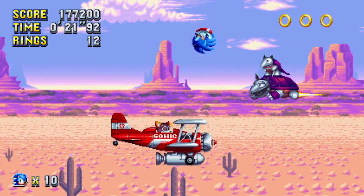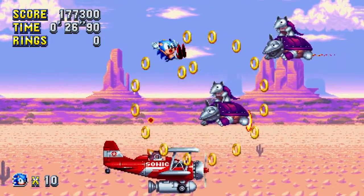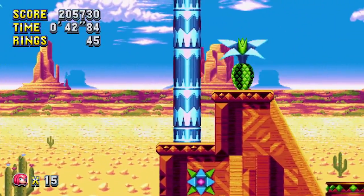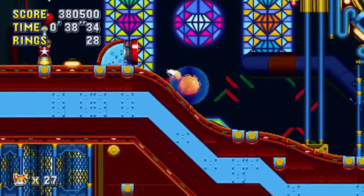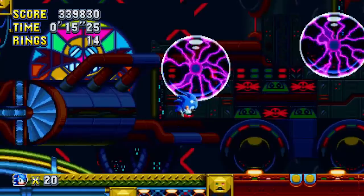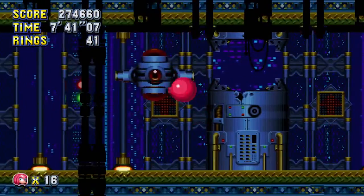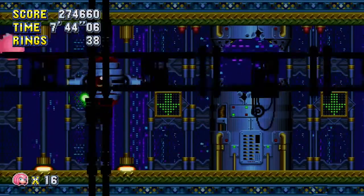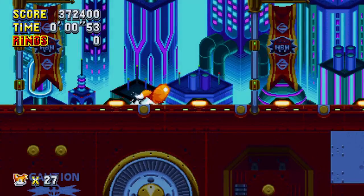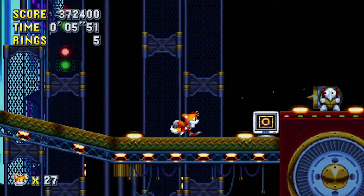Mirage Saloon is iffy though. It gives a callback to Sonic 2's Sky Fortress Zone, but that level was never fun to begin with. Thankfully, Act 2 ditches the gimmick for some good old platforming. Overall, it's a decent level. The only zone I am disappointed with is the final zone, Titanic Monarch. This zone encapsulates everything that could go wrong with Sonic's level design. The levels go on far too long, with the last act taking up to 8 minutes to beat even if you know what you're doing. While the levels do have classic slopes and loops, they also have things that can stop your momentum.